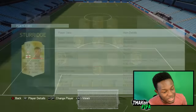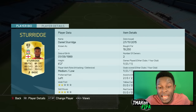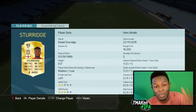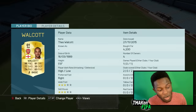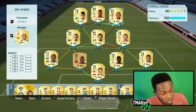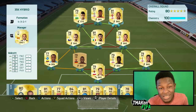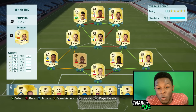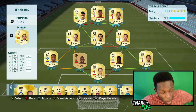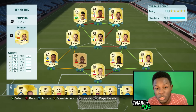Big players in there like Daniel Sturridge — he goes around about 19k now. He used to go for around about 40 to 50k coins, so he's dramatically dropped in price. Walker's another one who goes for 4k now; he used to go for around about 8k. If you're planning on buying this on PS4, it'll probably cost you maybe 40 to 50k coins. But either way, it's a cheap squad and definitely one to try out.